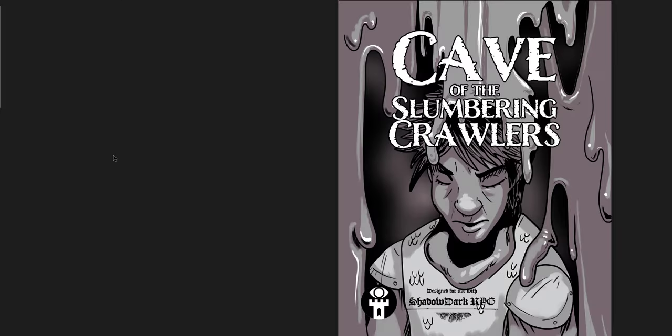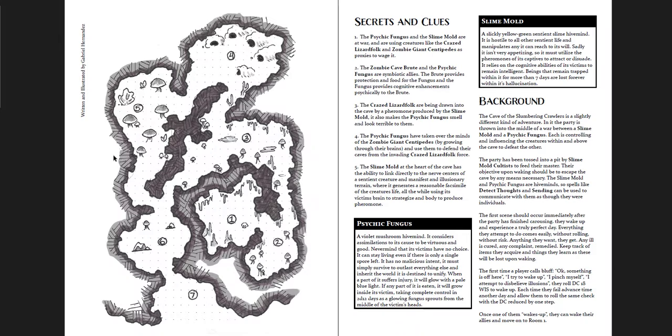The next one is Cave of the Slumbering Crawlers, designed for use with the Shadowdark RPG. It just seems like it's designed to be a funnel, even though it isn't really. There is one interesting element: it seems really easy as written to just get out, so you might have to do a little bit of work to prevent that. This is by Gabriel Hernandez — I've reviewed one of his products before.